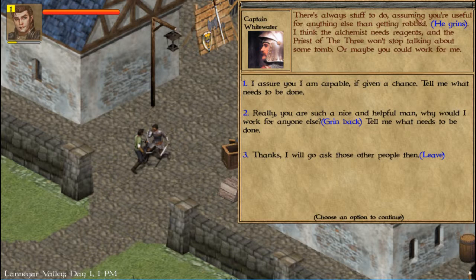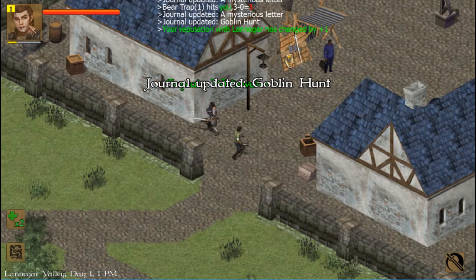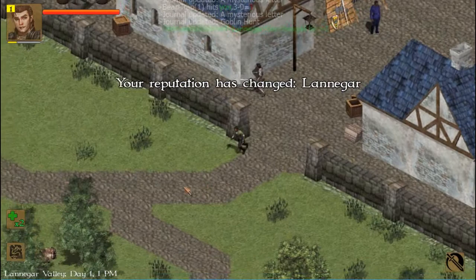Looking for work — let's see what it can do here. He wants us to get rid of some goblins, and that is one of the quests you're gonna get here. Let's take the job — that's the spirit! You can go up here and click the journal. In progress: mysterious letter, the fee for torrid farmers, and here is the new one — goblin hunt, five goblins. We have to go kill five goblins.